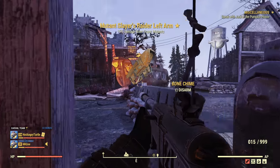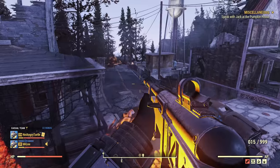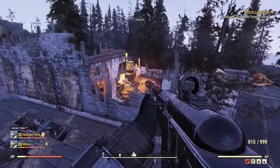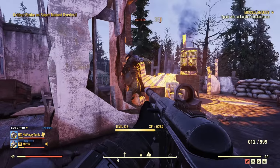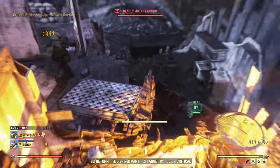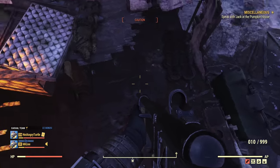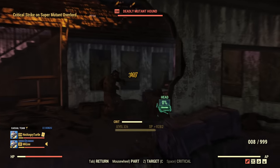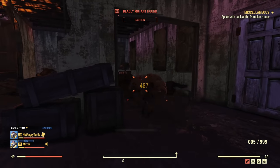Of course I have a full set of unyielding, so it's further boosted — my perception benefits my accuracy, my agility makes me more sneaky. In the case of commando, bloodied has double benefits: it's not only the damage itself but also the ability to use unyielding. That's not the case for heavy gunner, which is why I chose those two main builds to focus on.